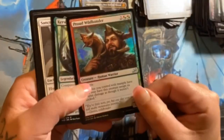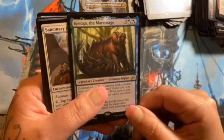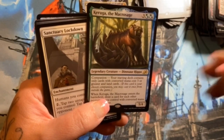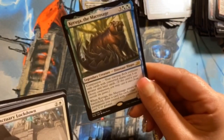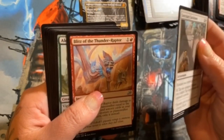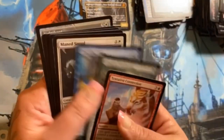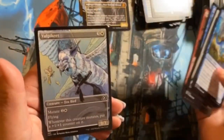Foil uncommon — Proud Wildbonder. Keruga, the Macrosage — it's a dinosaur hippo, very interesting companion. Actually a good card. Sanctuary of Lockdown, Blitz of the Thunder-Raptor, and Alert Heedbonder. Oop — otter! Vulpikeet is an alternate art.